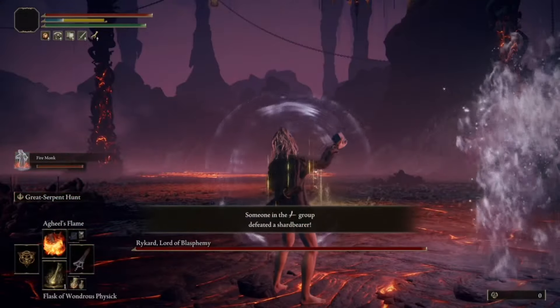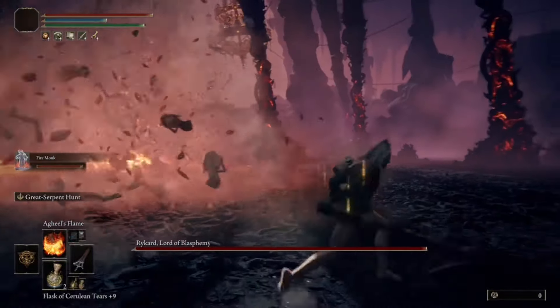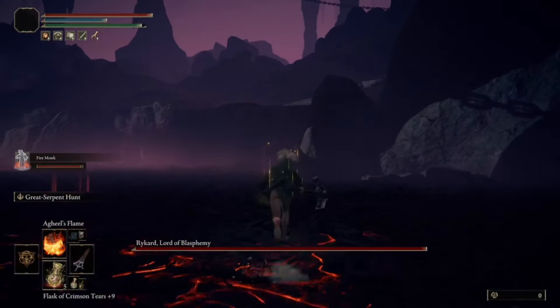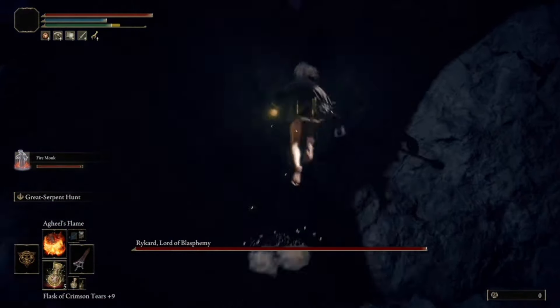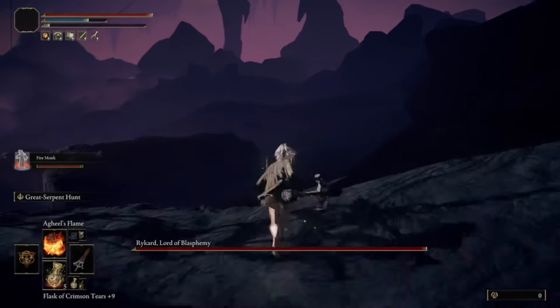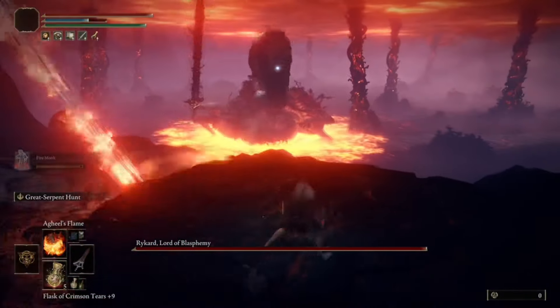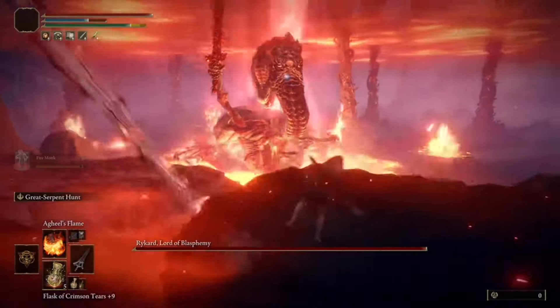Once his second phase starts, summon your spirit summon and hope it takes some aggro, since you definitely need the help. Go and redo the jump — you have one try this time, maybe two if you're extremely lucky. Make sure to dodge all the skulls from the sky and fire pillars from the ground.